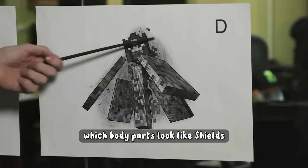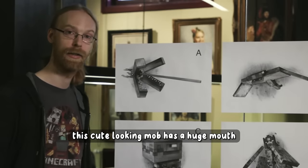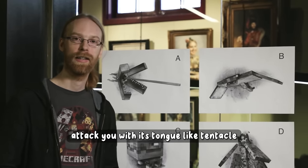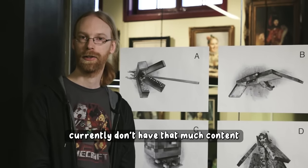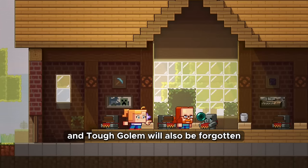Lost mobs include: the Mastered Blaze, whose body parts look like shields used to defend itself, spawning with a group of blazes as a random encounter in the Nether; the Great Hunger, a cute-looking mob with a huge mouth that sinks into the ground to camouflage and consumes any mobs or items that fall into its mouth; and the Monster of the Ocean Depths, which attacks with a tongue-like tentacle to pull you down and drown you, spawning in deep waters. Mobs like Moobloom, Ice Logger, Rascal and Tough Golem will also be forgotten, and that makes me sad.